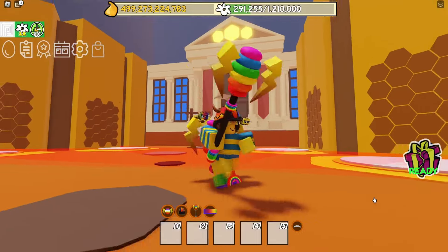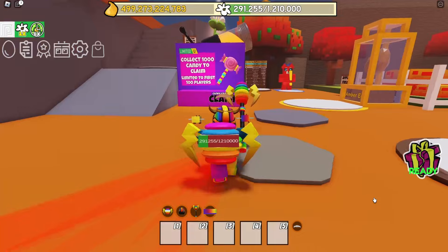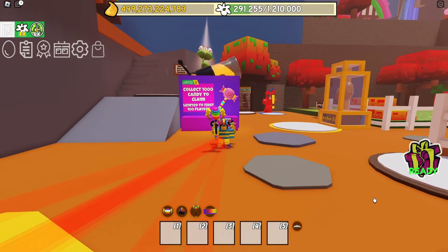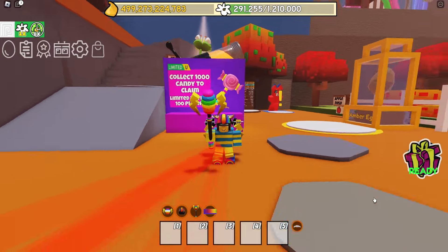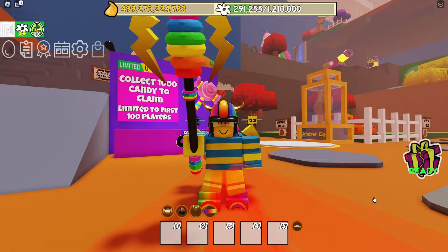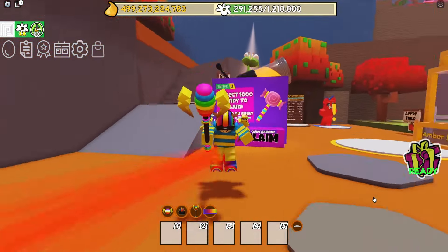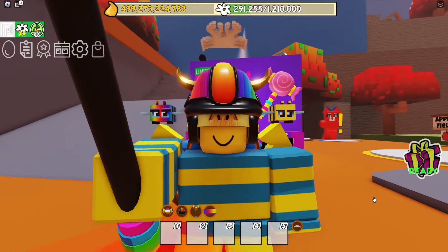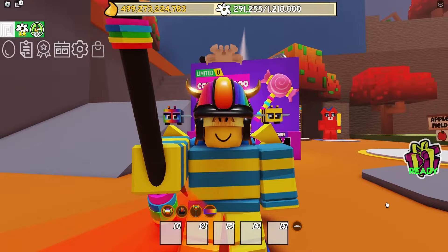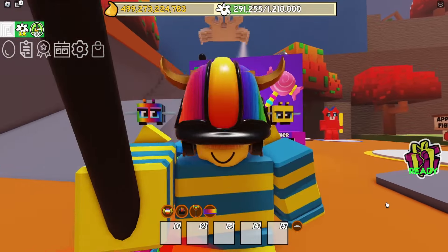It's going to be limited to the first 200 people. Let's go see what the actual item is — yes, it's another hammer, how cool is that? This is the Candy Hammer. It's basically limited to the first 200 players. You've got to collect 1,000 candy. Then, once you've done that, you come and hit the claim button and get yourself a free UGC. Hoops the Bee pays for it! That's why I paid over 500,000 Robux.